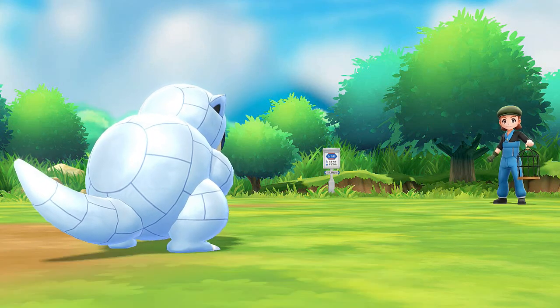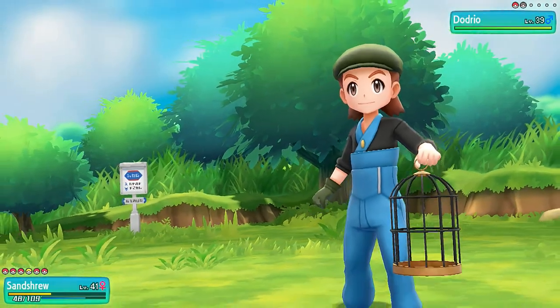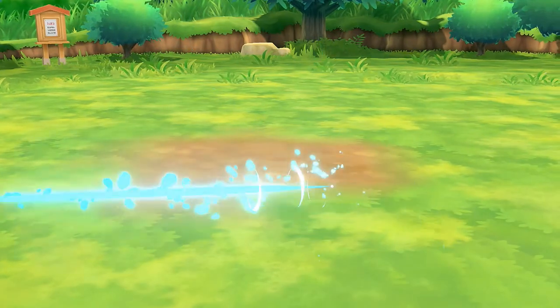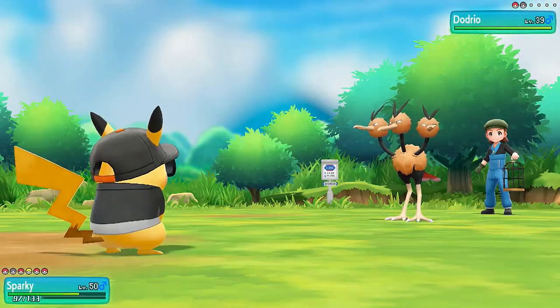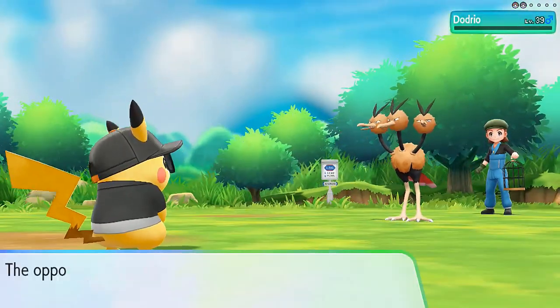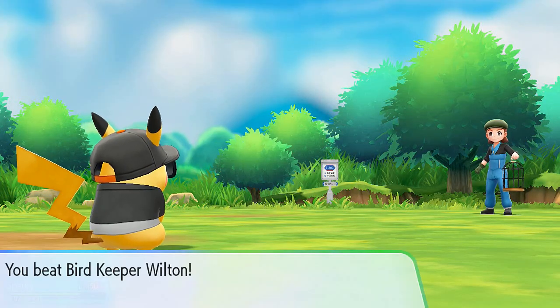He's coming with a Dodrio - a very strong Pokemon. Let's go ahead and use Ice Punch again. A Jump Kick finishes Sandshrew off - good God! Let's go for Sparky the Pikachu - Thunderbolt does its thing. Dodrio defeated. Wilton has been defeated and I feel good about that.